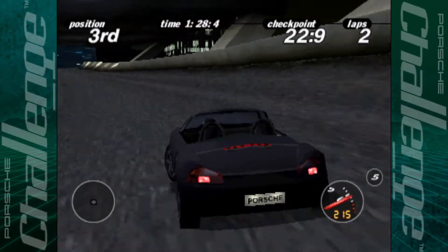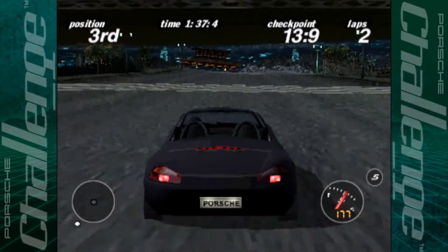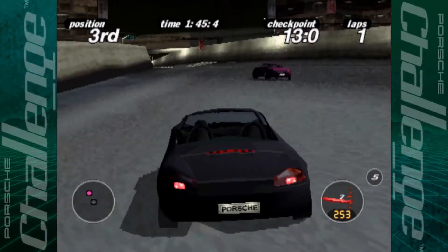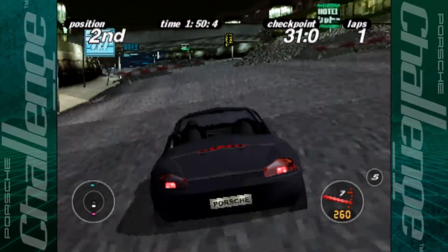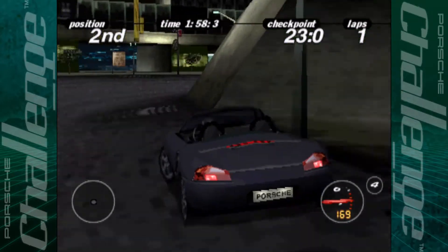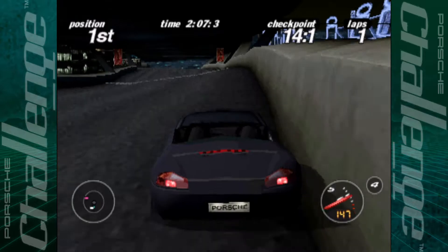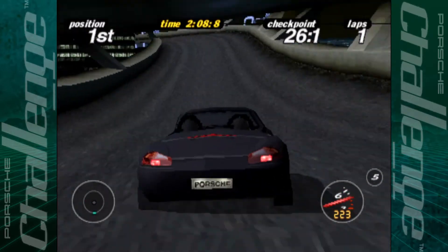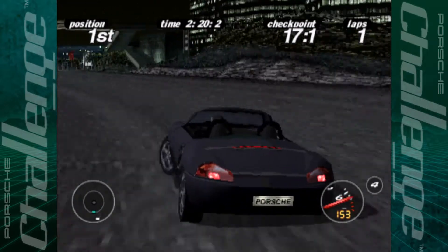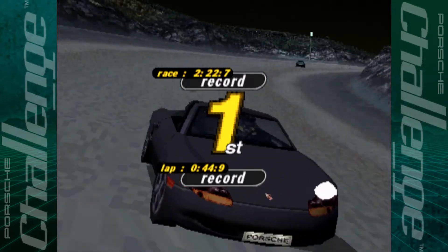Only in third at the moment, but not a problem — we'll catch up before the end. There's the dirt mound obstacles in the way. Easy peasy, don't have to worry at all. Race is complete! Very very quick — lap record 44.9 and race record 222.7. Dan actually didn't get second place either, so he might have the green car now as our main antagonist for the final race in the Alpine.